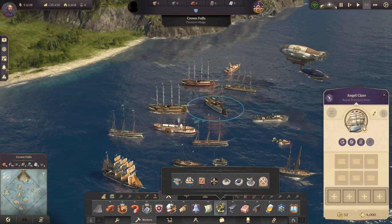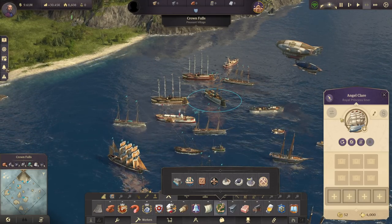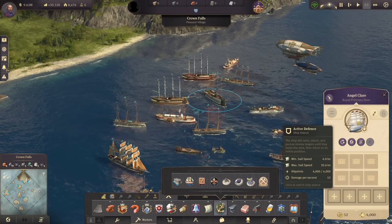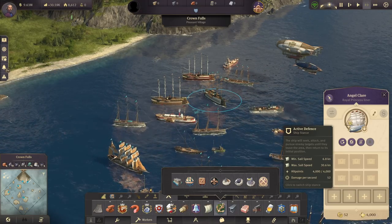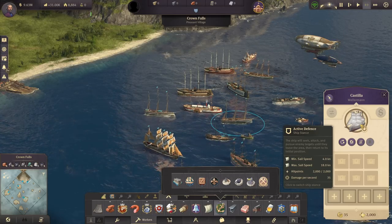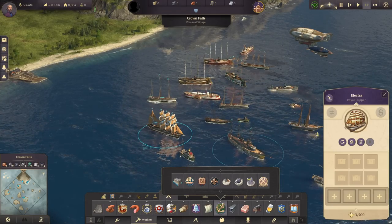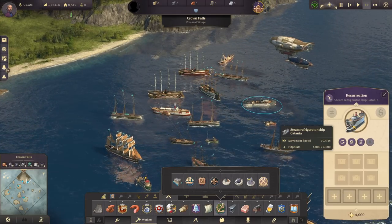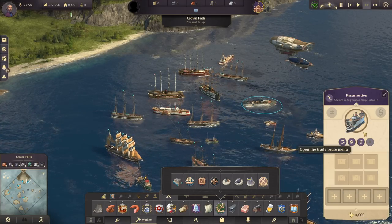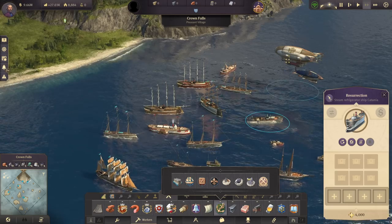They do have costs, but I'm in creative mode so I can't see those right now. The cost might be a little prohibitive, but if you've got trade routes near pirates you can't avoid, or you're at war with somebody, the Royal Princess Liner might not be a bad idea. The Wellerman is a little slower than a clipper but does 35 damage per second. The abate ship is pretty decent too. The refrigerator steamer has six slots and four item slots, though I'm not sure if it gets the reefer ability of going faster between regions.